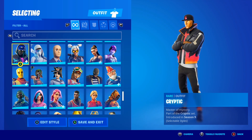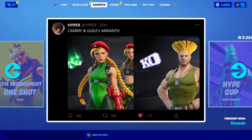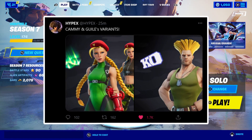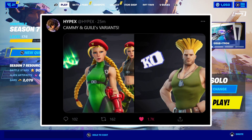We're also going to be getting a bunch of variants for the skins. If we take a look at this tweet from Hypex, it says 'Kami and Ghoul's variants' — and take a look at that. Those variants look insane. Those are the variants for the Kami and Ghoul Street Fighter skins here inside of Fortnite, and they look so cool.